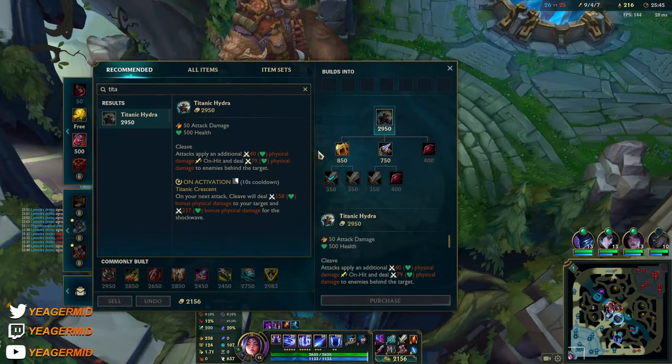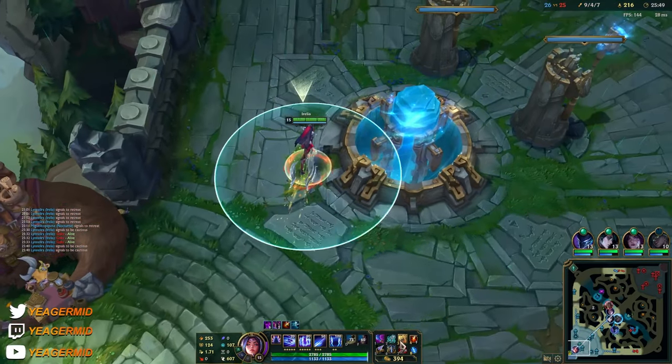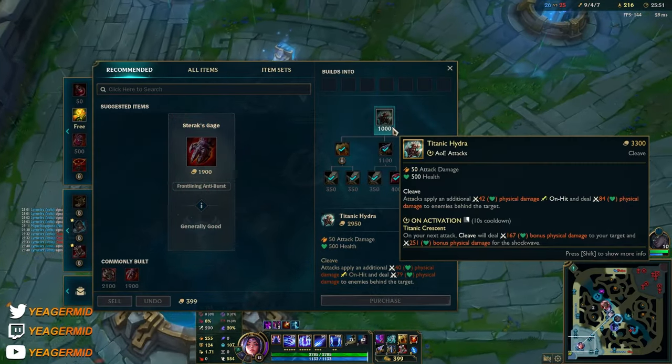Get the Titanic Hydra — gives wave clear, and the active is also back because they put it back on the item. So you can use it.